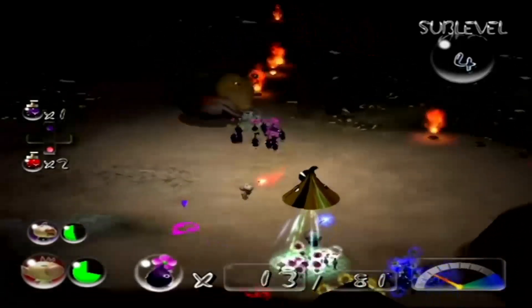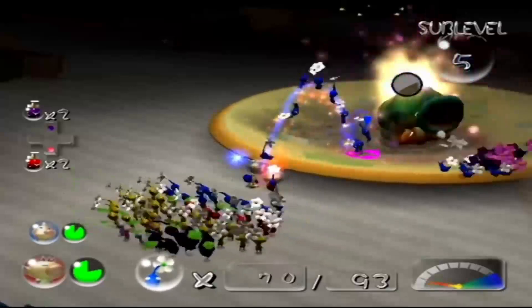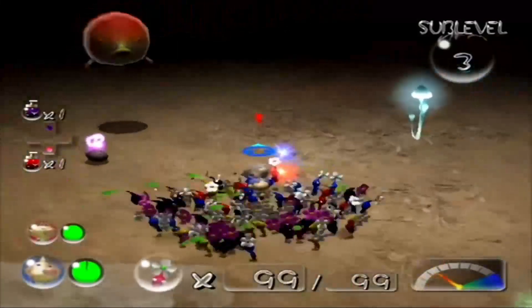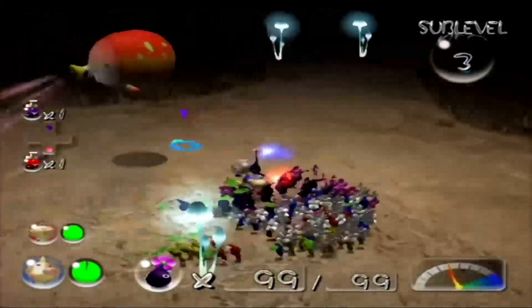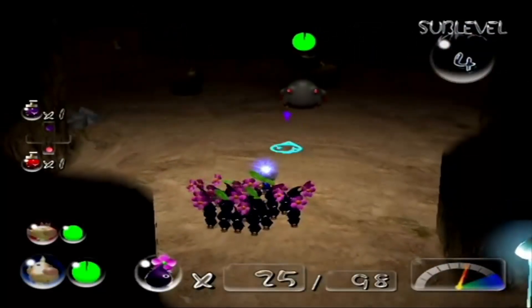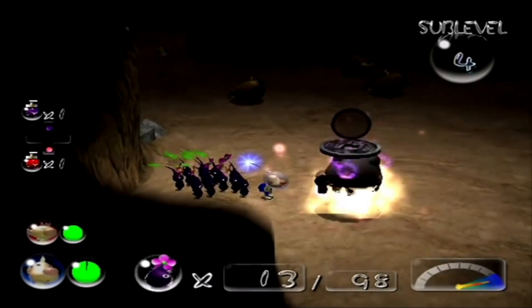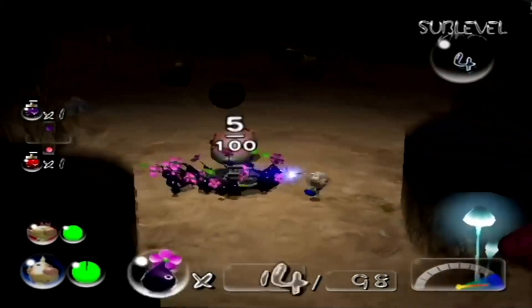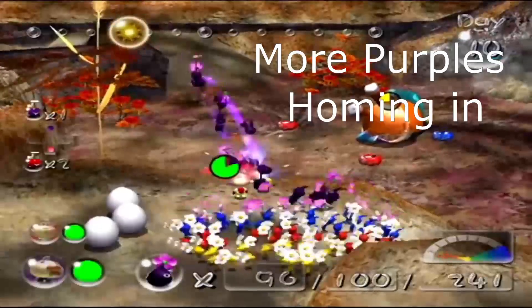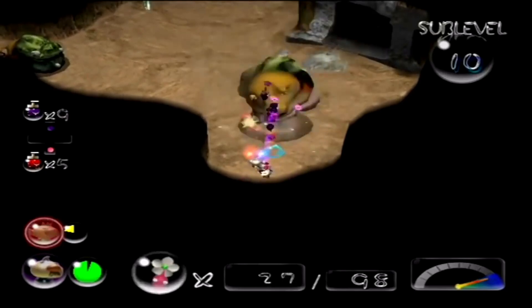They also home in on nearby enemies when you throw them, so you don't even have to aim when throwing them. Now after hearing all this, you're probably already thinking these guys are way too strong. But all these combined aren't even close to the power of the Purple Pikmin's final ability, which is to stun enemies when they land on them. Purple Pikmin have a 30% chance to stun any enemy for five seconds when they land on them, only excluding bosses. But it's basically 100%, because who's going to be throwing only one Purple Pikmin instead of at least 20? So Purple Pikmin basically kill any enemy immediately without any chance of the enemy fighting back. And even though bosses can't be stunned, Purple Pikmin still deal damage when landing on them, and the two times attack bonus absolutely shreds through the bosses.